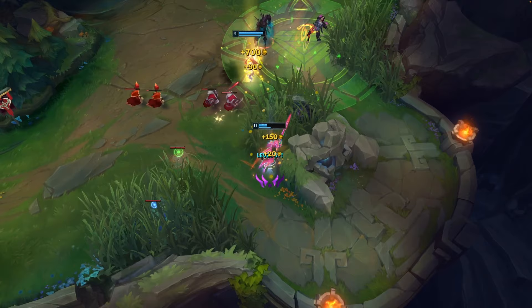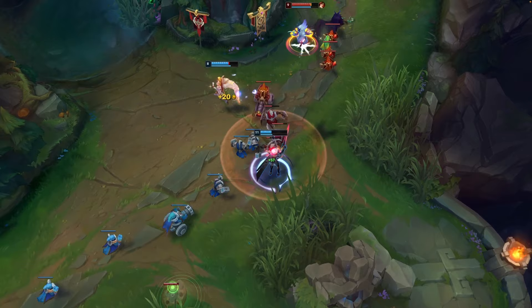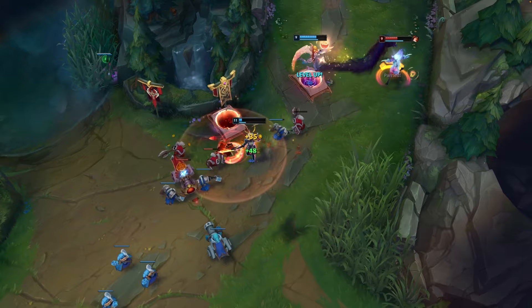If you happen to get a lead against one of these champions, it doesn't get better in the late game because they can stay far away under tower and just clear waves. It's very difficult to take towers in the side lane against ranged champions even when you have a lead.